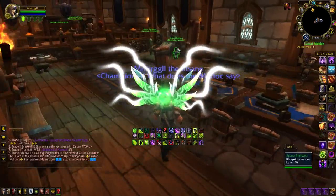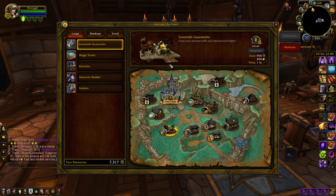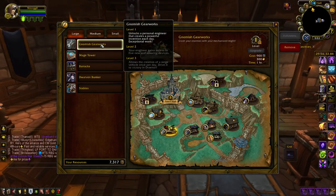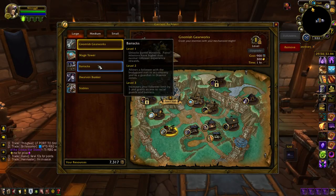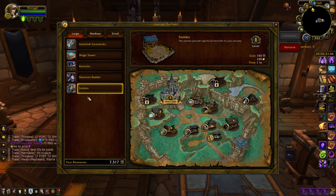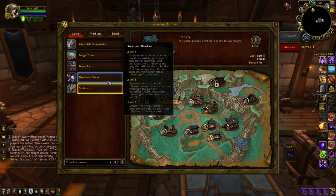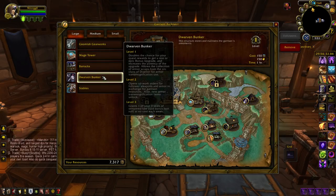The medium buildings are actually quite better than the large ones. Our large buildings don't really give us any methods of getting profit faster. The Stables is good if you're an herbalist or a miner because you will not be dismounted when using your farming abilities. The Dwarven Bunker is okay if you raid — it saves you spending gold or points to get your seal — but other than that, very lackluster in its use.